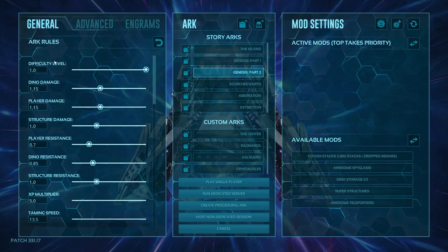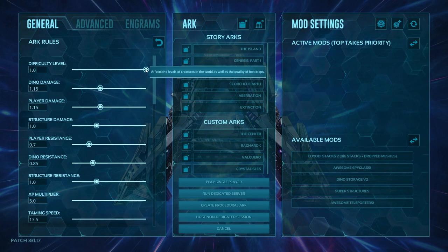Starting on the general page under ARK rules, the first setting is difficulty level. Standard is 1, but as you increase it, it affects the level of creatures in the world and the quality of loot drops. So basically if you put this to 2 on The Island, you'd have up to level 240 dinos; at level 4 you'd have level 280 dinos — it doubles the difficulty rate.